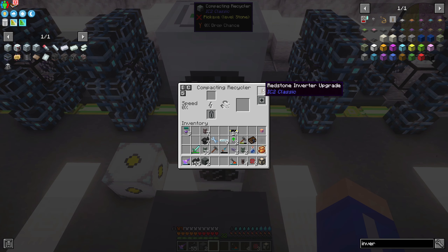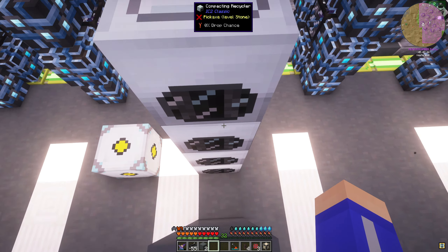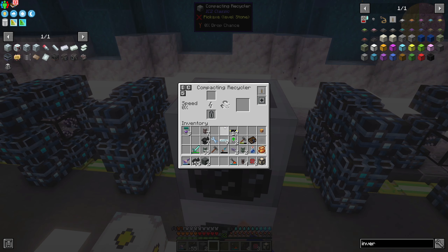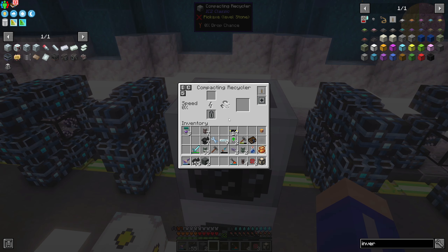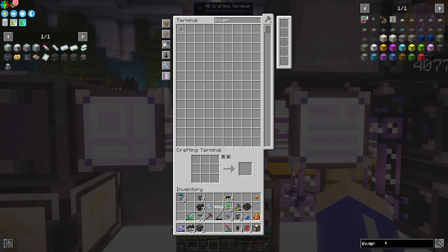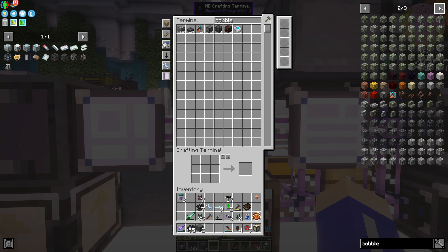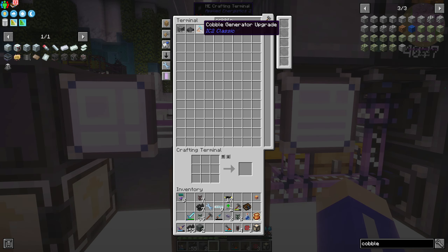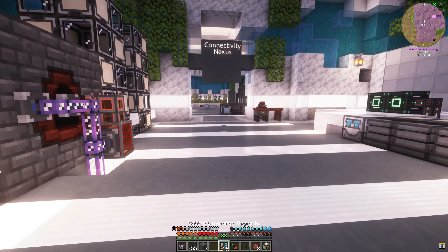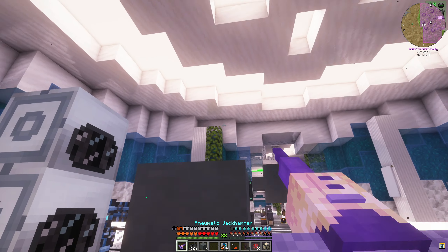So we should be good now - hopefully everything is crafted. Let's put all this crap away. We'll keep this because I might need to upgrade some stuff. Let's put our bottles away. So let's get these recyclers out. I need recyclers, and then we need to make those inverters - four of these start, four inverters and we should be good.